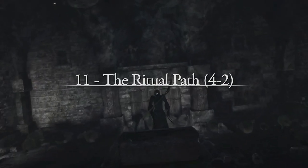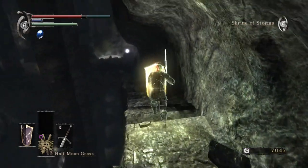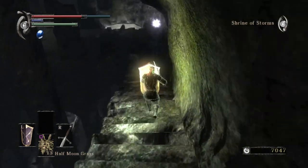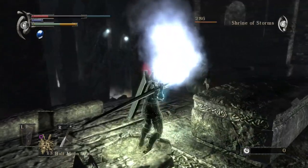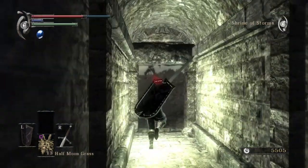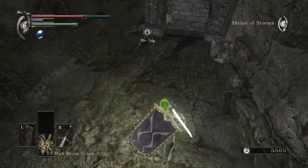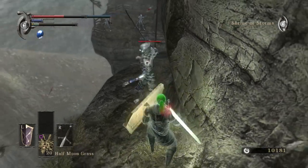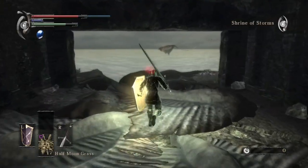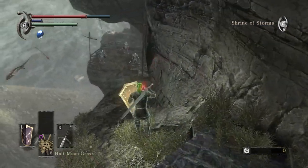If there's one thing Demon's Souls fans can agree on, it's that the boss run back for 4-2, The Ritual Path, is the most unforgiving in the game. The downward descent through the Shrine of Storms forces the player to deal with a whole host of different enemy types looking to make progress a living nightmare. The Reaper in the first room is fine, providing an excellent soul farm, especially combined with the infamous pure bladestone black skeleton behind the illusory wall. But it's everything else in this level that's the problem — the moment you kill your first Reaper and step out into the fresh air, you're greeted by the worst stretch of level I have played in a long time.